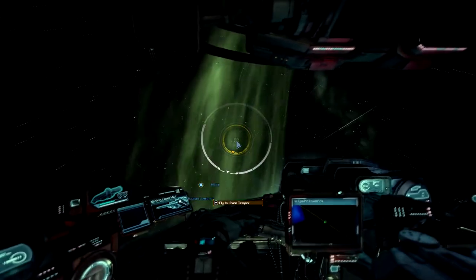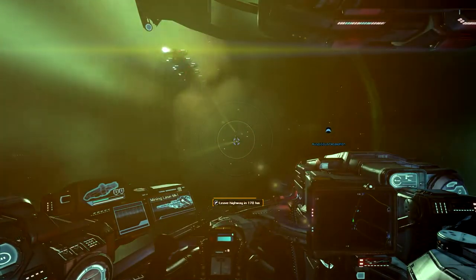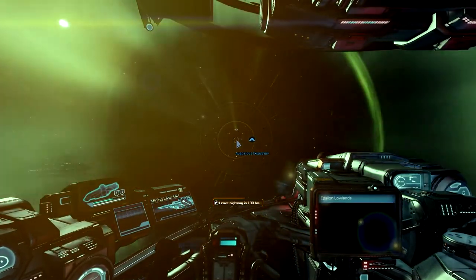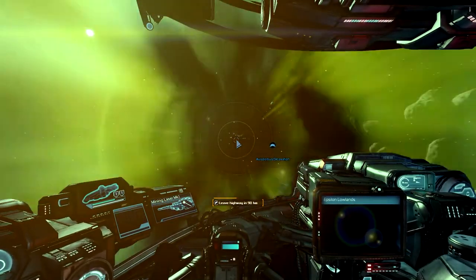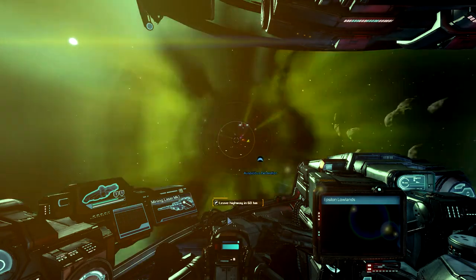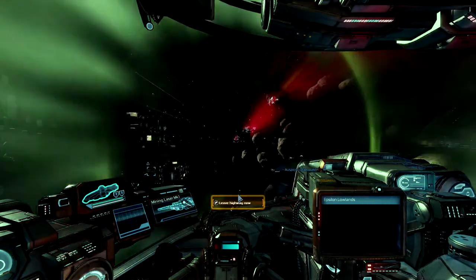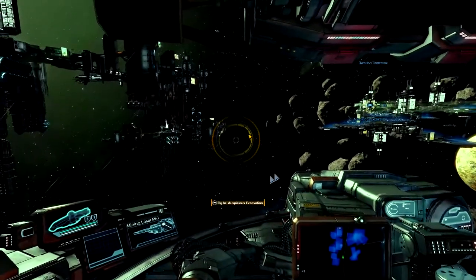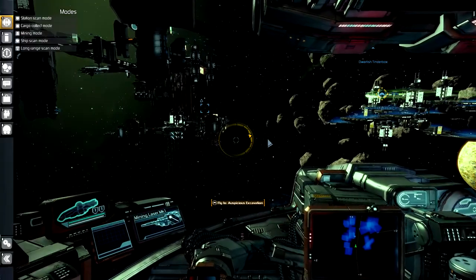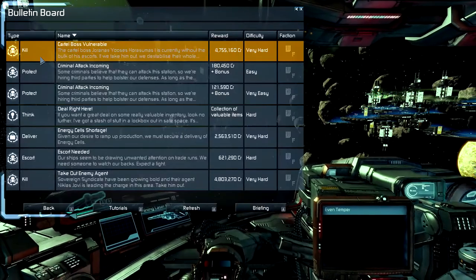I'll tab over to the highway here and let it do the flying. Now you notice when we're on the highway autopilot disengages — we pretty much follow the highway unless something runs into us. I've got a counter here so I am hitting the end. I'll leave the highway with Backspace, then open my main menu again and go into the bulletin board — there's nothing there I want to do.